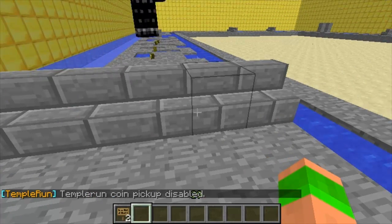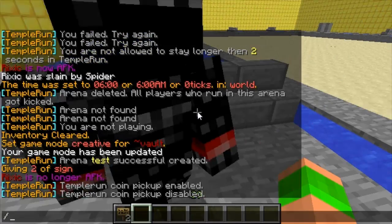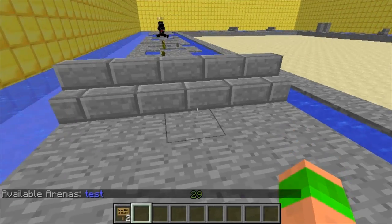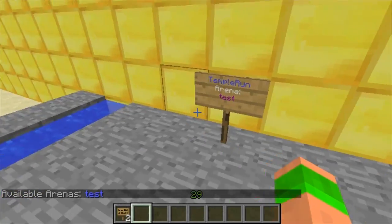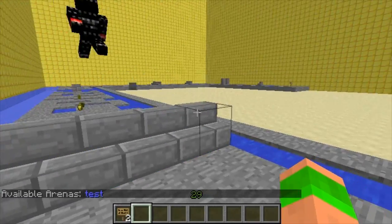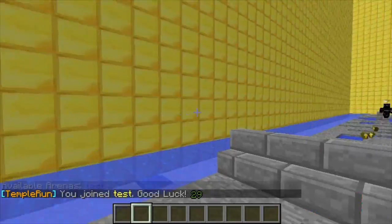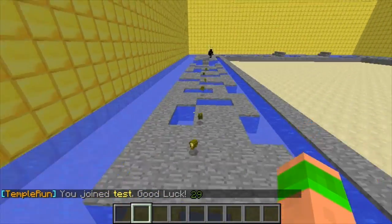So now I can come along and actually play the game. If you want to see what arenas are available, you do TR arenas. As you can see there's just one arena made — that's test, which is this one. You just right-click the sign and it says you've joined, good luck.